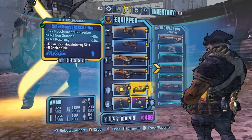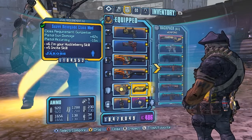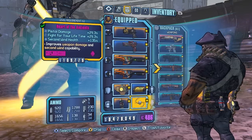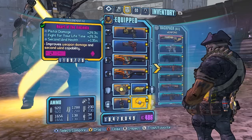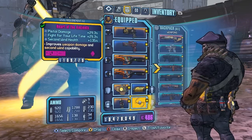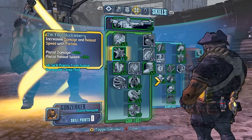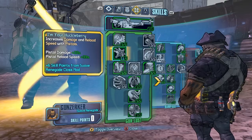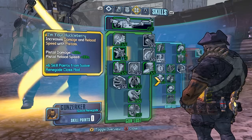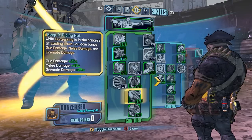I'm really focusing on pistol gun damage here. I have the Sway Renegade class mod which gives me 42% pistol gun damage plus the skill for the Gun Zerking skill tree, and I have plus six points in that. I also have pistol damage from Heart of the Ancients relic, which is really useful — it was added with the Ultimate Vault Hunter Mode DLC. For skills I have I'm Your Huckleberry, giving me 33% pistol damage and pistol reload speed, plus 30% gun damage.